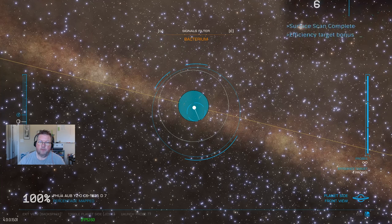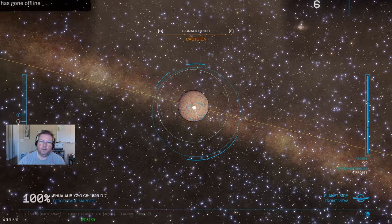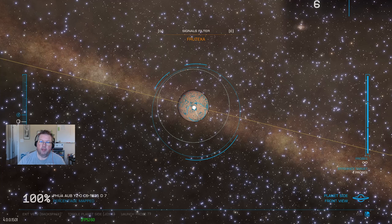Okay, so it's worthwhile. We have Cactoida, Bacterium, Bungoida, Stratum, Frutexa, and Tussock. Now I quite like Stratum, so what we're going to do is focus in on that. You'll see that with the different ones we're actually seeing different amounts of blue or green on the planet. It's a blue-greeny color, and what that is is a biome map — it is not a heat map, it's a biome map.